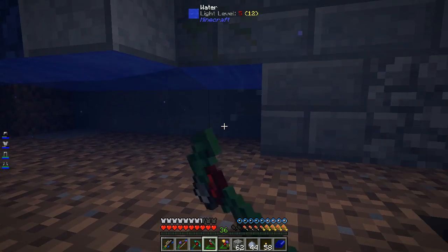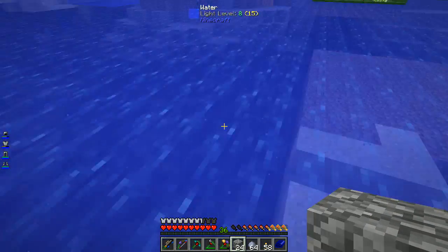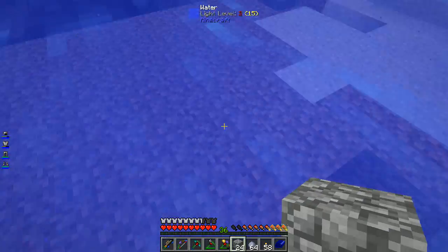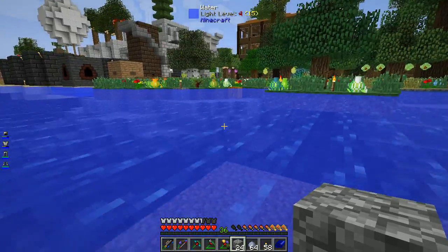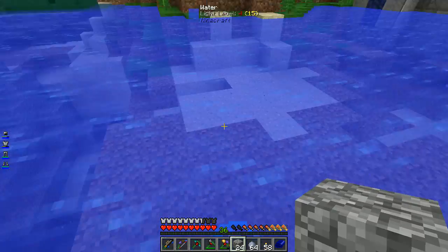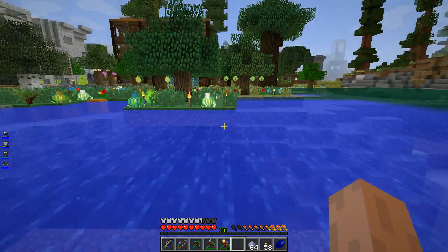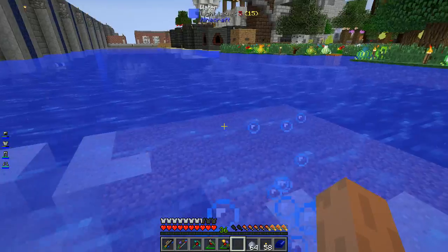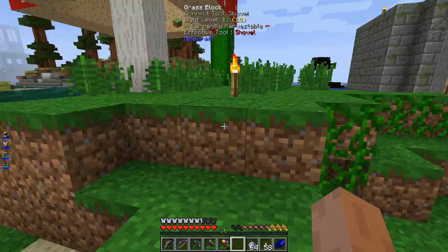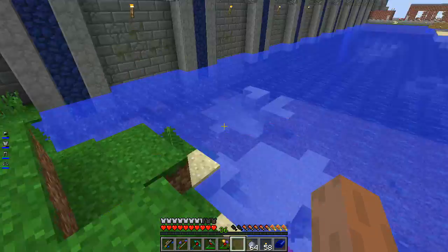Well, who would have thought Cartman would have become an engineer! All right, so today what we are going to do is get started on making a guest house. I just want to put something small and nice out in this area — I'm thinking of making something like a tiki hut style, maybe with a couple of rooms: a bedroom, a living room, and a kitchen.